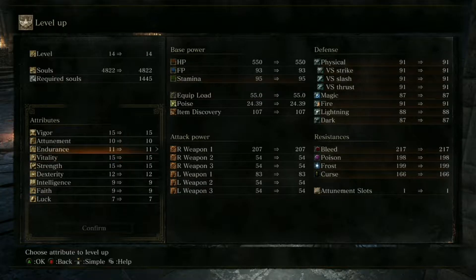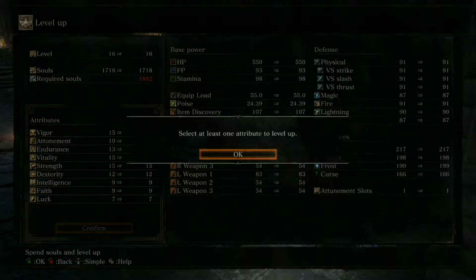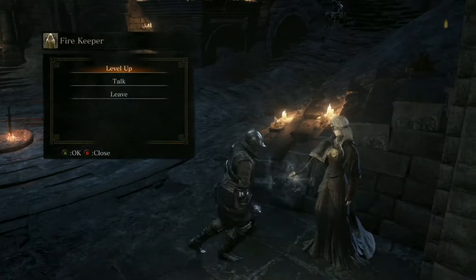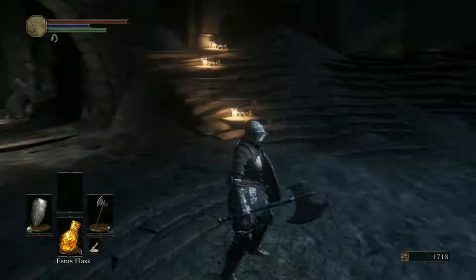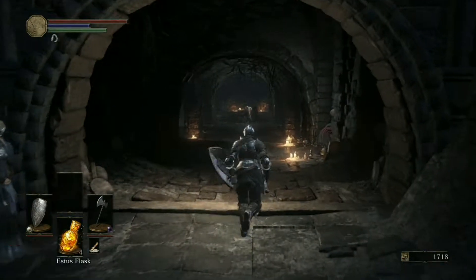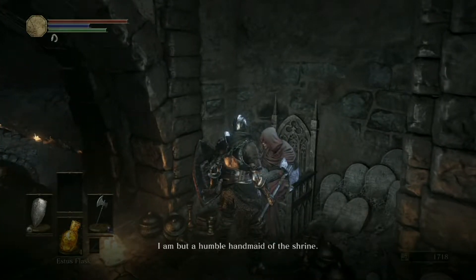That's creepy. So what do we want? You could go endurance if you feel like you need more of that, or you could go more strength. Endurance allows us to carry more things? No, vitality is carrying more things — but you have 15 in it right now. So what does endurance do? That's more stamina. What if we did two points of that? Yep, you got two levels. What's my level? I'm at 16. You're almost at another level though.